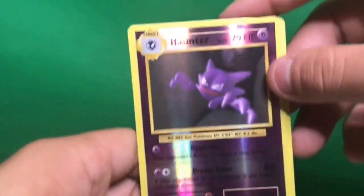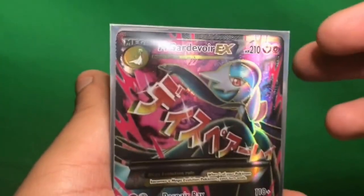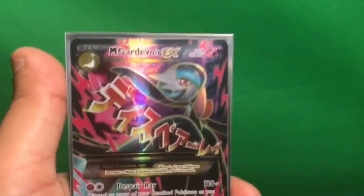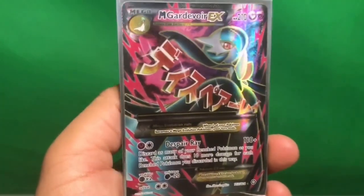So we ended up getting some really nice pulls. We got the Gigalith holo, the Double Colorless Energy reverse, the Haunter reverse, Magmar reverse, and the Tangela reverse. We got the five Blackstar promos that came with the box, and we pulled the Mega Gardevoir EX. I'm more than happy. If you guys enjoyed this, please leave a like and don't forget to subscribe for more Pokemon TCG. Thanks guys!